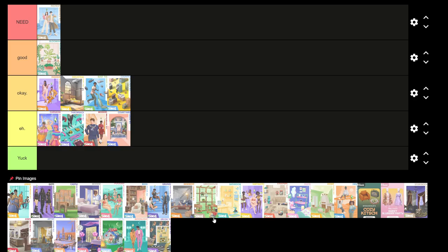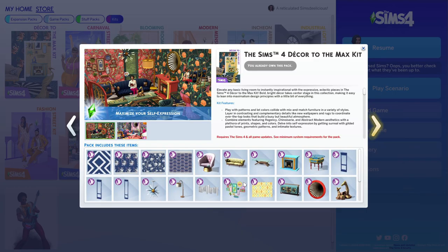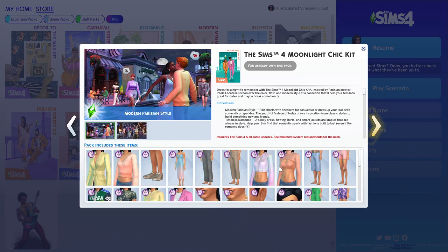The Decor to the Max Kit — I'm just going to put it at yuck. I'm so sorry, but this is a maximalist kit and I don't build in that style. It's very much clashing, which I guess is expected from maximalist design, but I just can't build like that. I'd be there for ten hours straight asking myself if things go together.